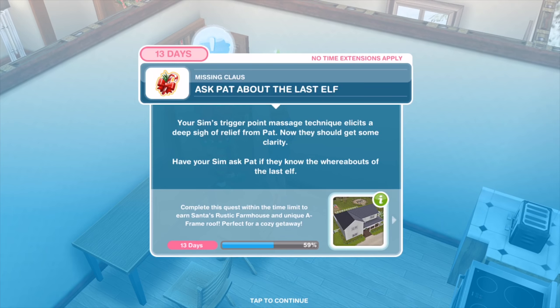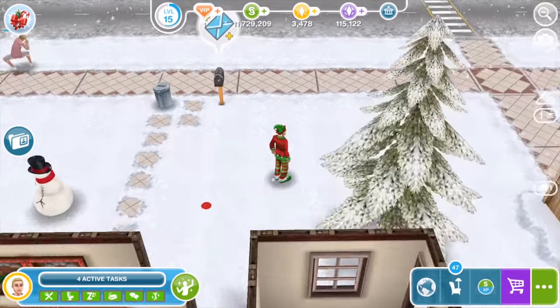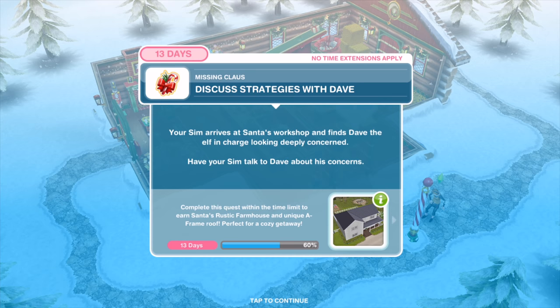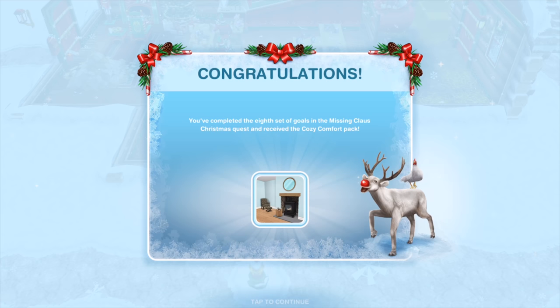Your Sim's trigger point massage technique elicits a deep sigh of relief from Pat. Now they should get some clarity. Have your Sim ask Pat if they know the whereabouts of the last elf — nine minutes and 30 seconds. Pat says 'Dave's back at the workshop.' All the elves have been located. Time to get Santa's workshop cracking. Send your Sim to the park and ride Rudolph back to Santa's workshop. You've completed day eight and gotten the cozy comfort pack.